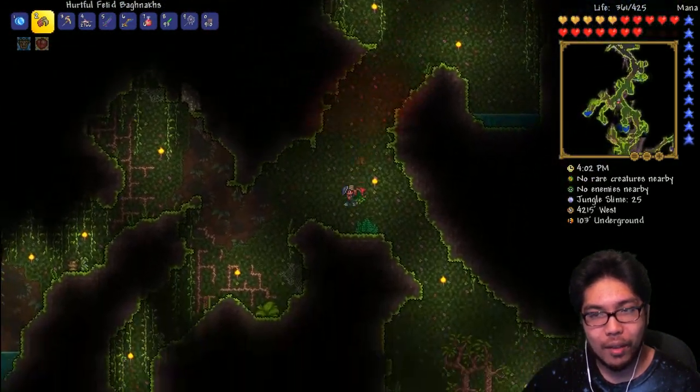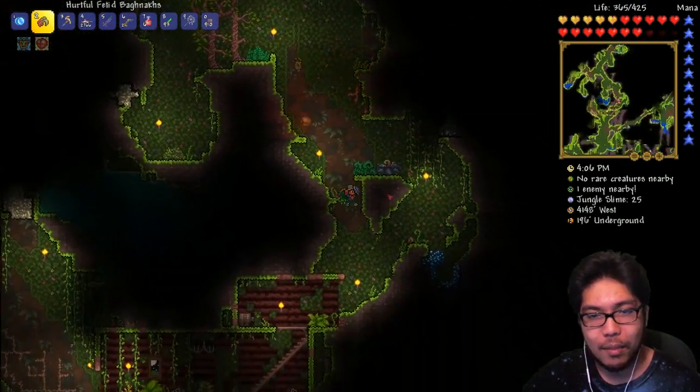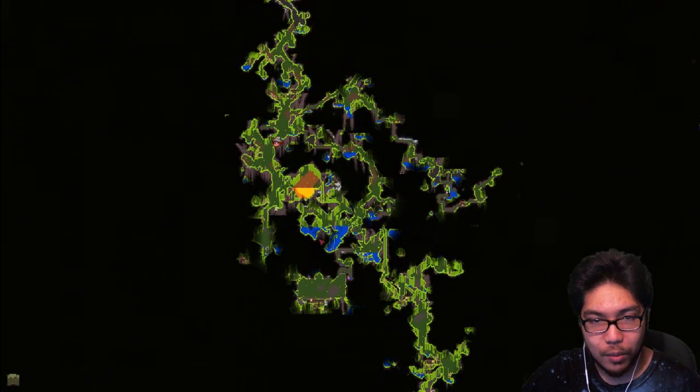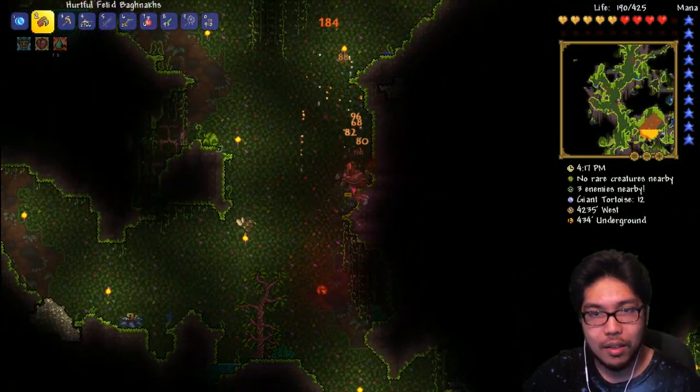I went online and figured out all the specifications I need to start mining my own chlorophyte — like creating a chlorophyte farm. All we need is the ore, which we ran out of. I had just enough chlorophyte to turn it into bars, so we need to go farm just a little bit more and then we can make a farm.